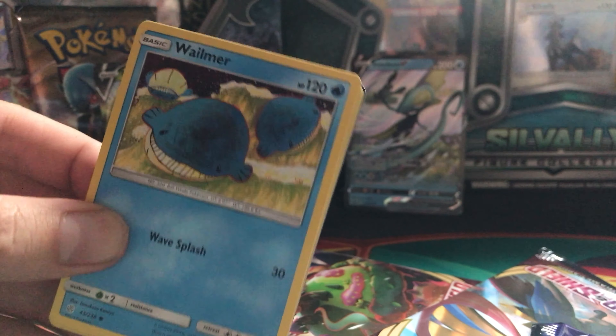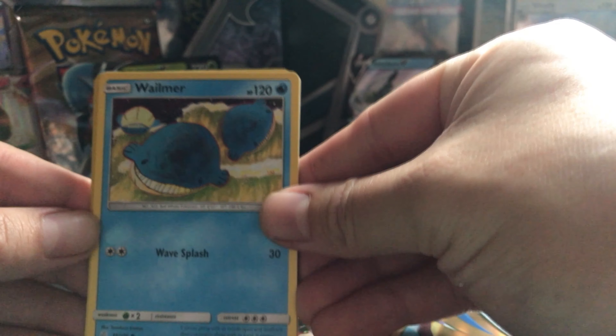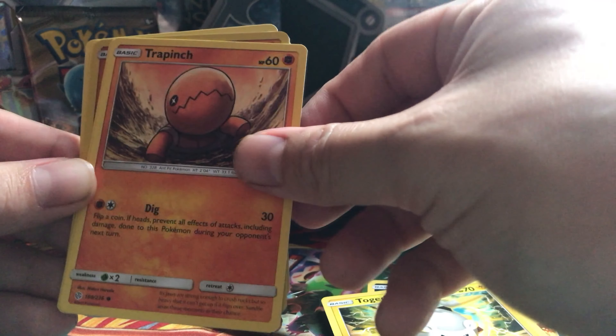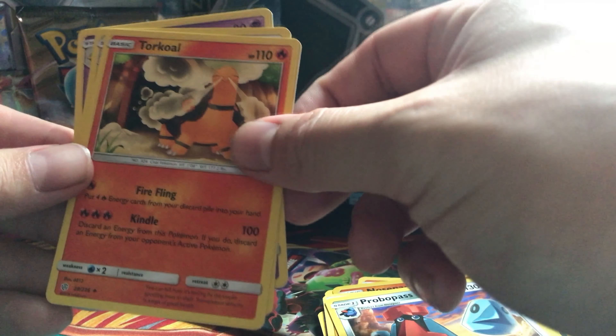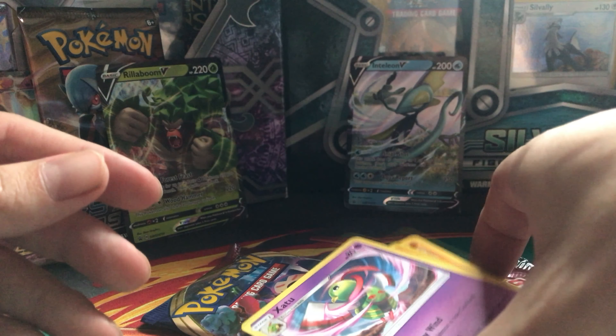Let's open another Cosmic Eclipse. Here is an online code for you guys. We got Vullaby — that's some strange art on the card — Pansage, Togemarr, Trapinch, Flabébé, Nosepass Reverse, Electric Energy, Probopass, Torkel, Eye Bomb. And we got Sato as our rare card. Nothing special from Cosmic Eclipse.